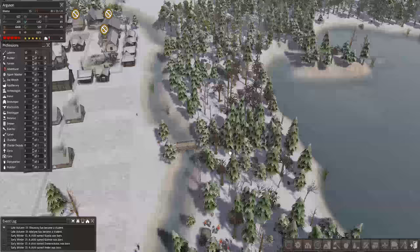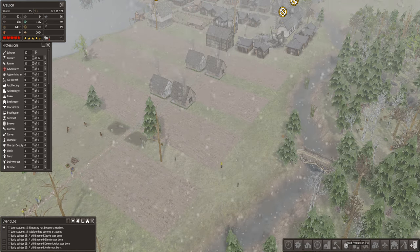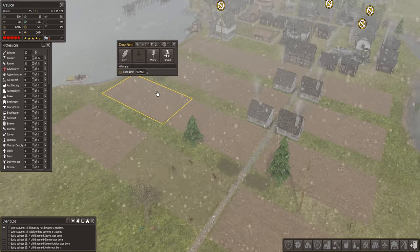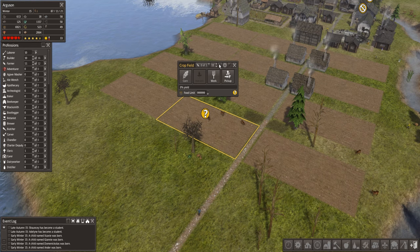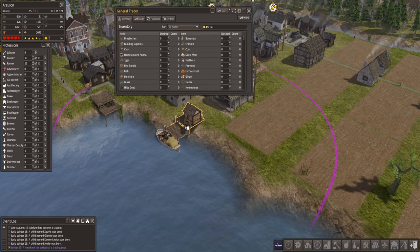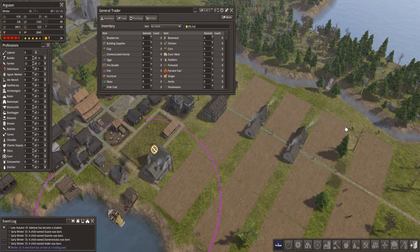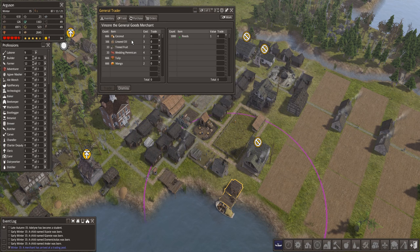Here comes another trader - the bridge is done. I'm just wondering whether we could have... Also, the pickup - I've got that turned off. I mentioned that briefly last time. So what you want is the farmers to harvest the food as quickly as they can, not worrying about having to run backwards and forwards with it. So they will literally harvest it and leave it on the ground, and then spare labourers will come along and carry that back to wherever it needs to go - this barn over here. So that will mean they can spend as much time as possible harvesting the food. Let's see what this guy's brought along - coconut, linseed oil, tinned fruit, wedding pemmican, tulips and mangoes.